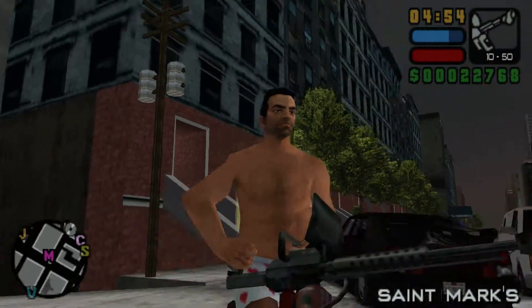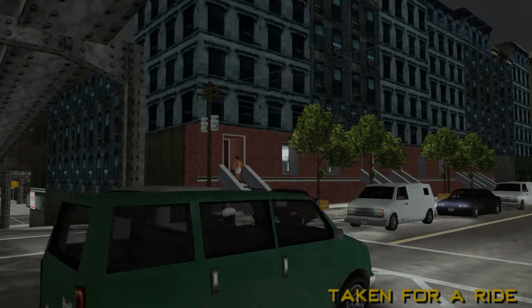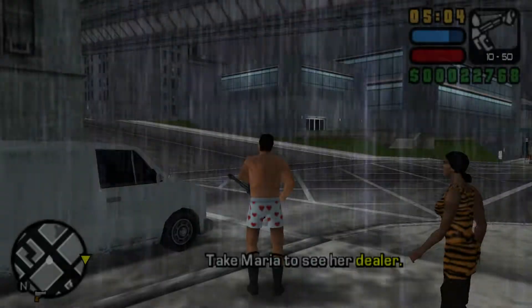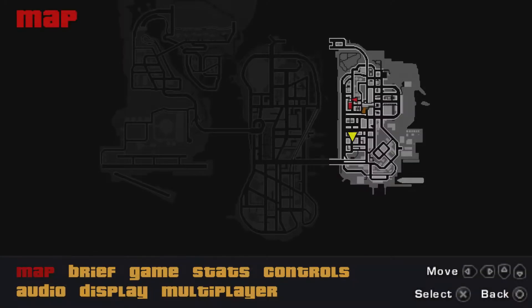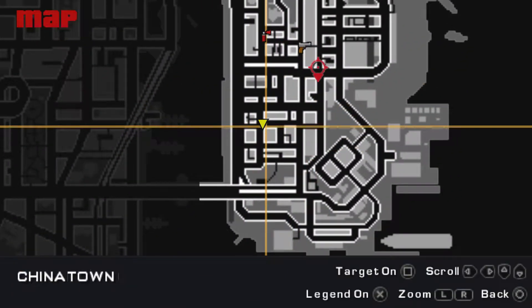Hi guys, welcome back to Liberty Sea Stories. Today we're going to get our next special vehicle, which is in the mission Taken for a Ride. In this mission there are two different ways to get this car, with different abilities.